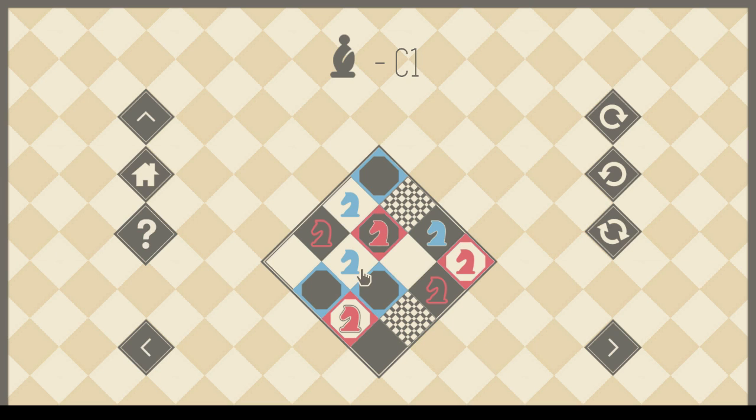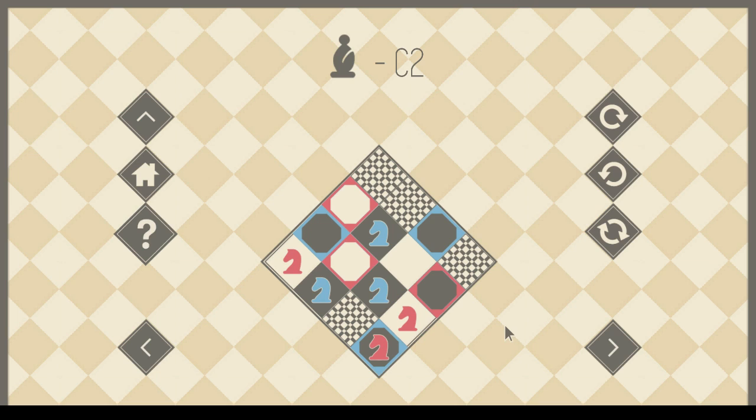Oh, these knights are all connected as well. Is there a more efficient solution here? This here, this there, this like that. Okay. C2. It's getting a little more cramped here.